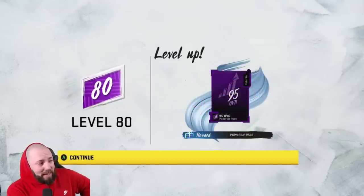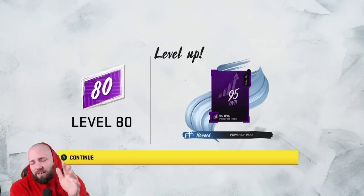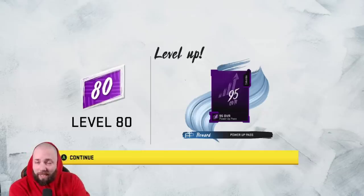Another game changer pack, then level 78 gives a Moratorium collectible. At level 80 there's a 95 overall power pass, which is very cool. There's only one 95 overall in the game at this point and it's going to be Brandon Cooks.